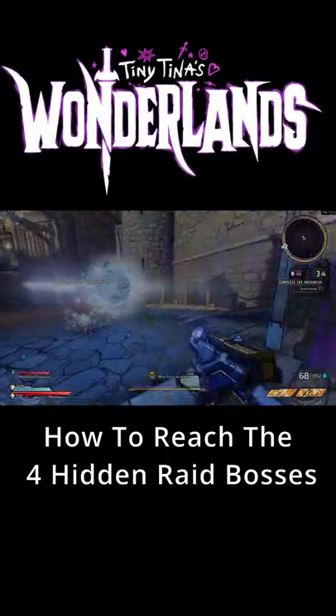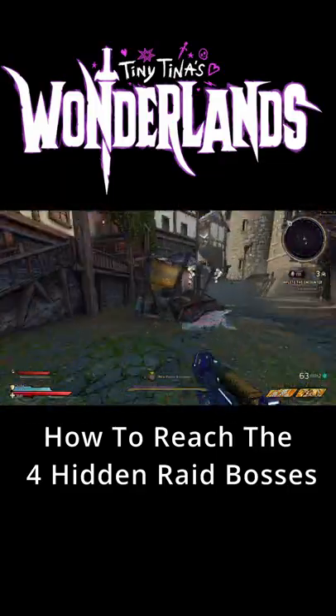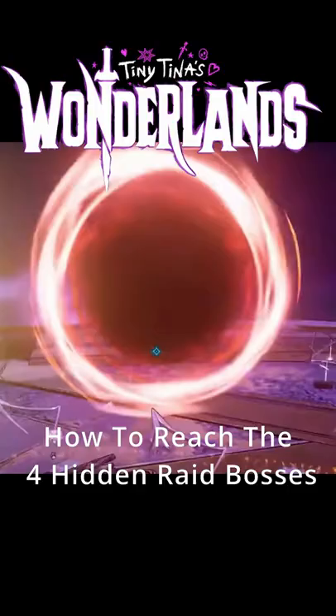If you do these correctly, there will be a new red portal that opens after you beat the Chaos Chamber boss. If you do all three in one run, you'll fight the Maker — an evil blue version of Tiny Tina.